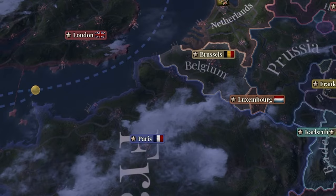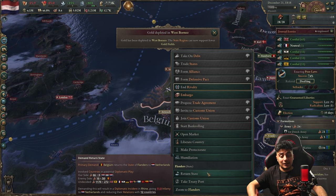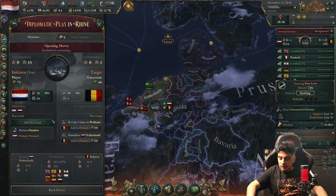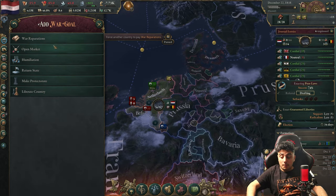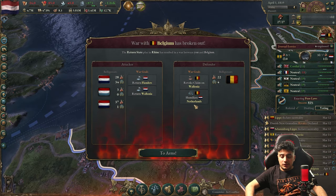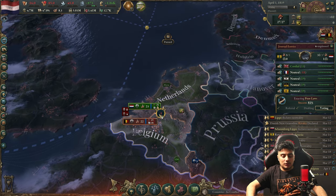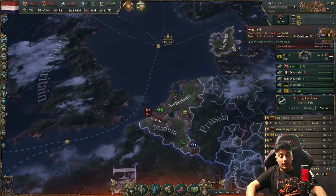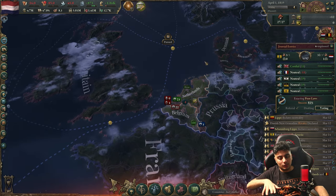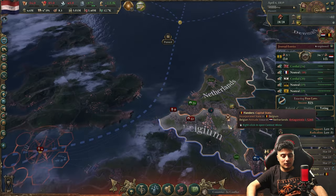It's 1838 — final time for our conquest of Belgium. We have the 'return states' option here in diplomatic play, so let's go for that. We're very strong. If there's any chance to get help from other countries, that would be amazing. The war started and nobody in Europe interrupted us. I want to emphasize: you need to do this war early, so that other powers don't join Belgium — otherwise Belgium can get allies.